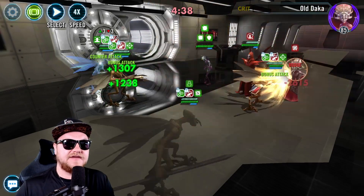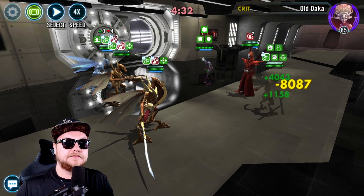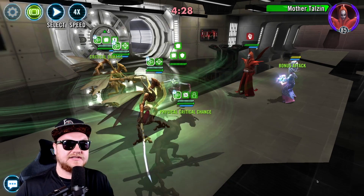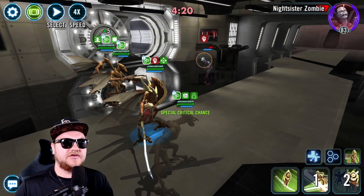You know what? That was really dumb. I should have brought in Sun Fac to strip that taunt off of her, and I didn't even think about it. All right, there we go. Now we can get to work here on Talzin. Double expose. There we go. Finish strong. Boom.